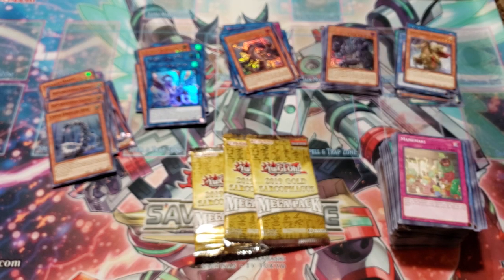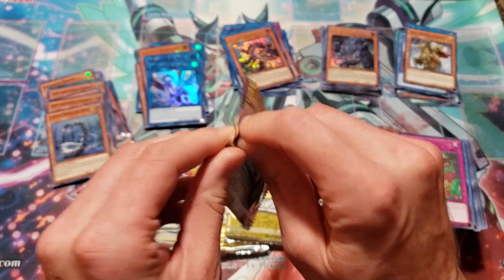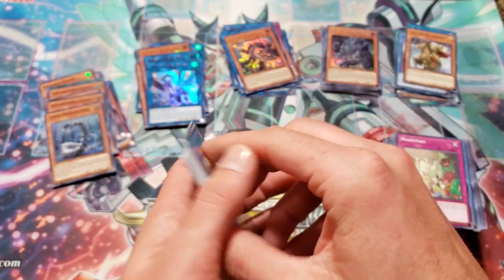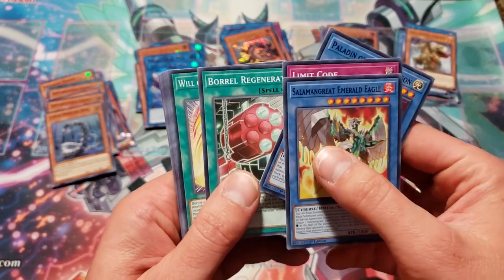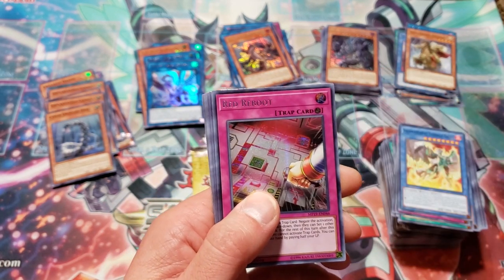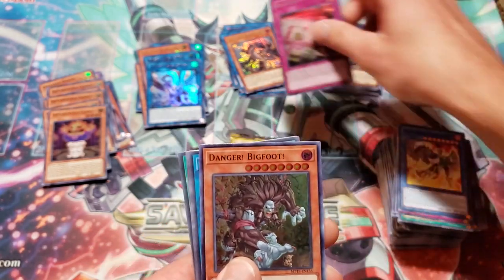Anybody want to trade Nibiru for a couple of Dark Rulers No More? First pack of the final tin. Salmon Great Emerald Eagle, Limit Code, Paladin Storm Dragon, Boral Regenerator, Will of the Salmon Great, Token Collector, and Incantation Candle. Prismatic Secret is Red Reboot — heck yeah, I'll take that. Looks pretty nice. And Danger Bigfoot is the ultra — big bad dude. Trickstar Bloom, White Stingray, Dyna Hero for Hire, Backup Operator, Goki Phase Turn, Super Team Buddy Force Unite — significant rarity drop. And Vendra Daybreak.